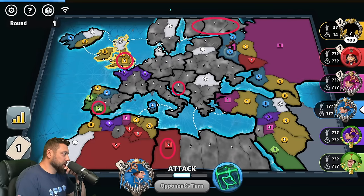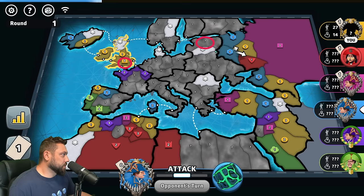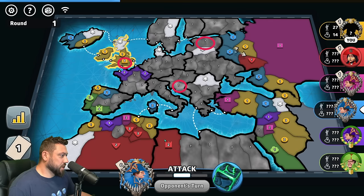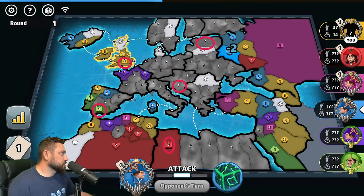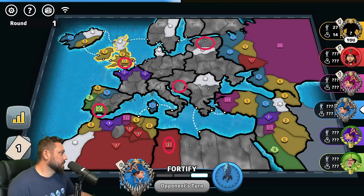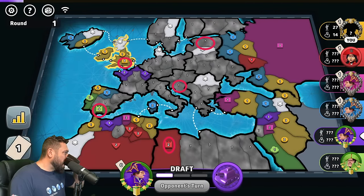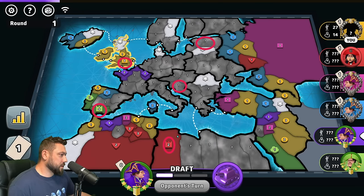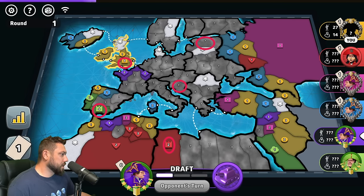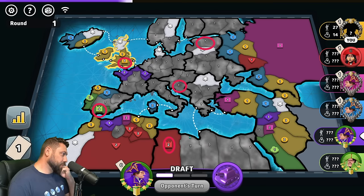It looks like Red is dumb and doesn't put any troops on their capital — that's going to be very helpful. If someone is there they go smack a reno time. Blue is here. Okay Pete, Blue, Magenta, Red, Green — can I just steal the Red capital? We can figure out where Purple is based on their movement. Then Purple must have taken that.